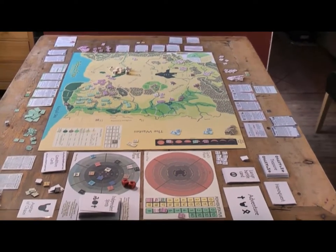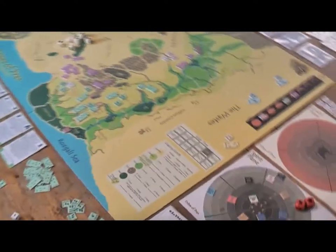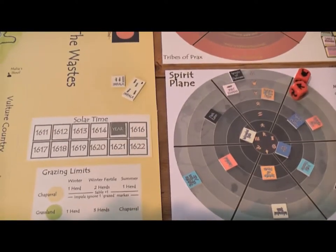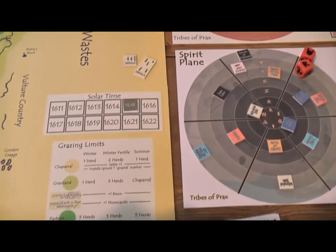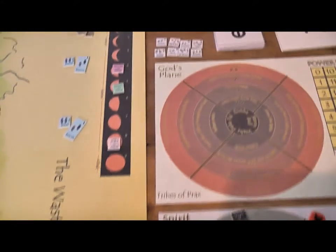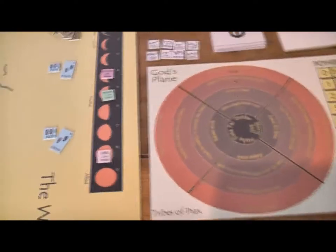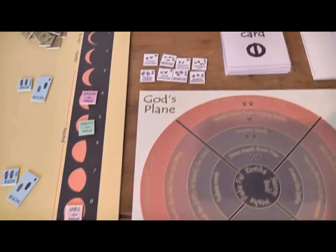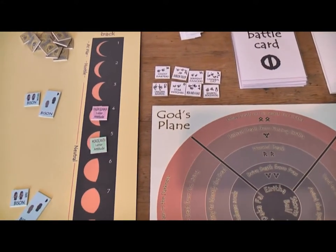Let's have a quick look around and see what's going on. The first thing, we can see that the year is 1615. We can see the Lunar Attitude Track. We see the Sables have done sufficient enough to upset the Lunars — they're not allied anymore. But the Llamas and the Morrocamp are sort of in the neutral zone.